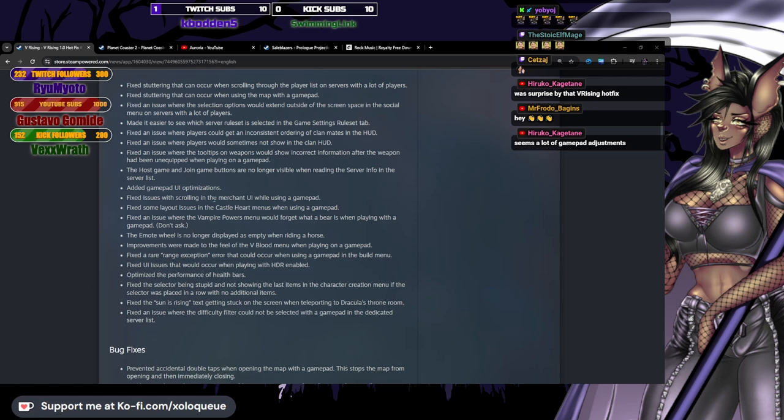Fixed issues with scrolling in the merchant UI while using a gamepad. Fixed some layout issues in the castle heart menus when using a gamepad. Fixed an issue where the vampire powers menu would forget what a bear is when playing with a gamepad — don't ask. You can't write 'don't ask' and not expect me to ask what the heck this is about.